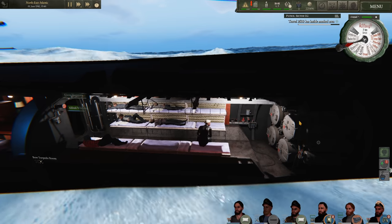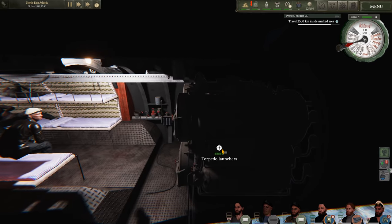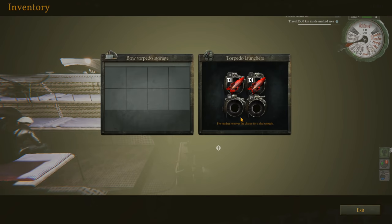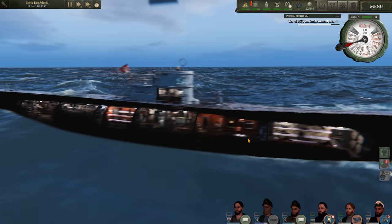Overall the crew seems hunky-dory and discipline is good. In terms of armament, we have two T-1 torpedoes in the bow tubes, and that is all.